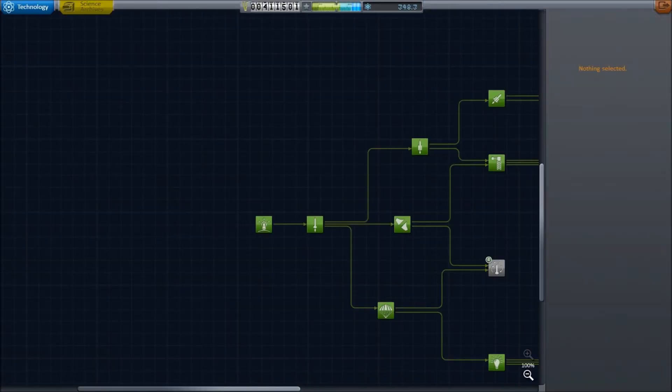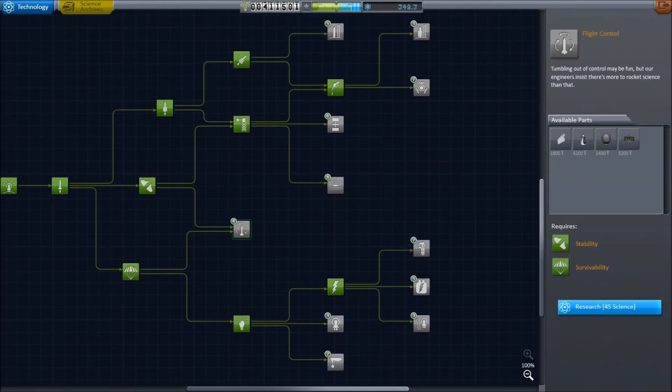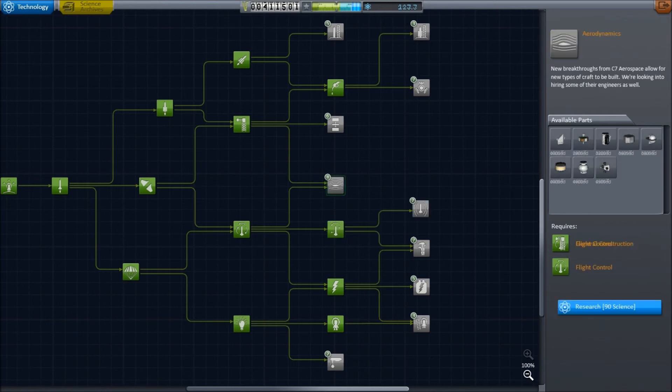Now it's time to go spend it — into the science tree we go. The first thing I do is finish off that particular tier with the four different things in it. Then I decide on getting the science lab and the thermometer, and then the tier with SAS, RCS, control surfaces, and pods — it's a very multi-purpose tier. And then for my final purchase, I go for big rockets.